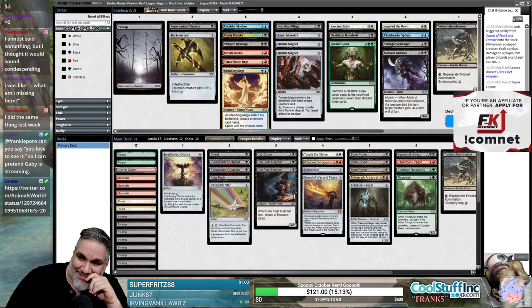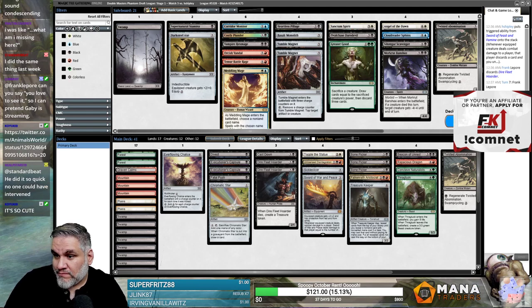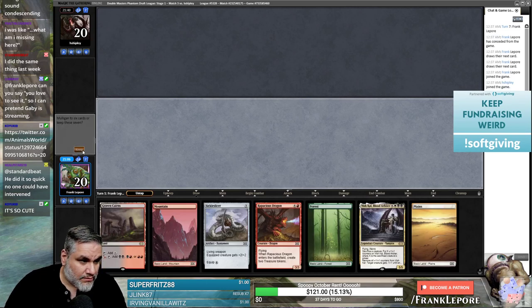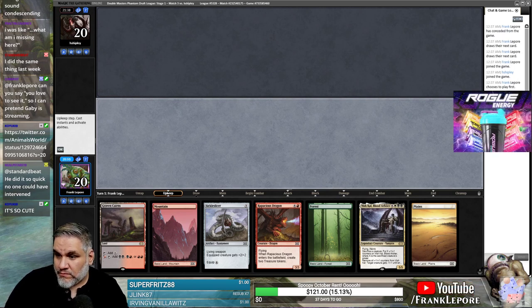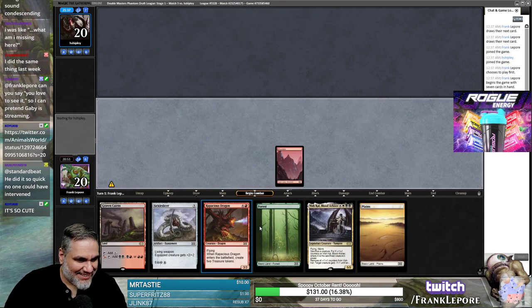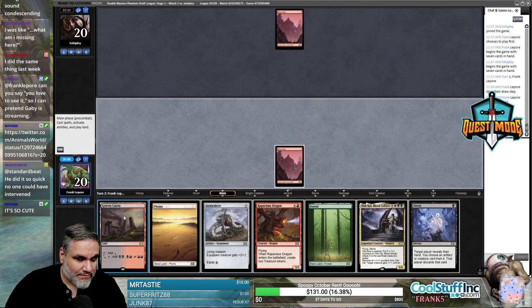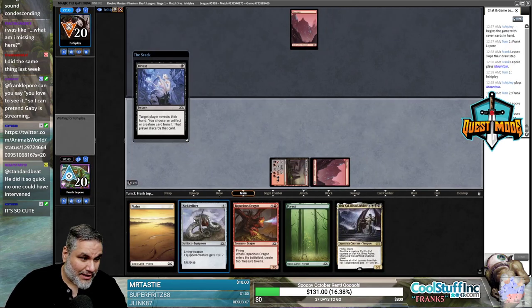This link is wonderful. I will play first — besides every color we ever wanted. Bad be yourself jackpot — Mr. Tasty, I appreciate you, dude. I feel so bad. I just want to be able to cast Vishkal here. I'm gonna have to do this now because I don't want to do it next turn, and then we're gonna cast Sickle Slicer.